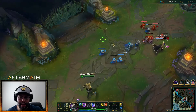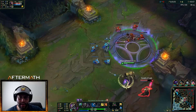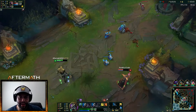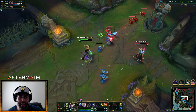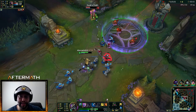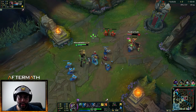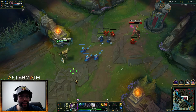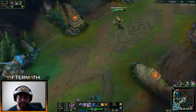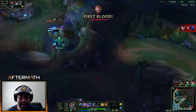We're going to get another point in our E — maxing that first. Look at the damage! This is going to be a good time, I can already tell. One thing I have to worry about is CSing because it's not the best with this build, but damn does it kill things. I'm going to pop my last Corrupting Potion.